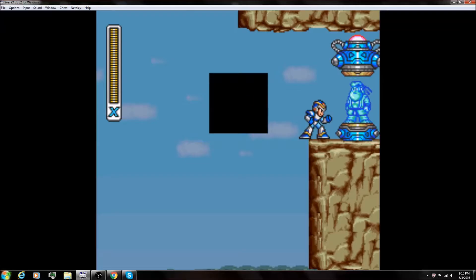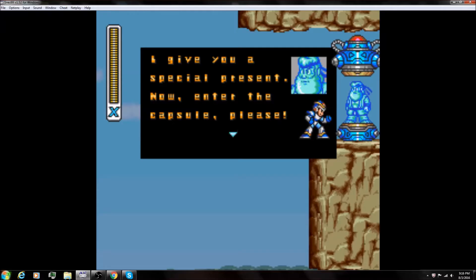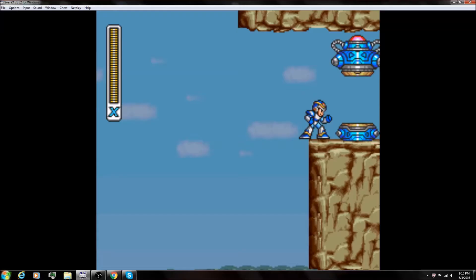So these are the power-up capsules, and if you notice, Dr. Light — I believe that's his name — is wearing a Street Fighter outfit. Why don't you read what he says? 'I give you a special present. Now enter the capsule, please.' This is a special power that I never knew about until a few days ago.